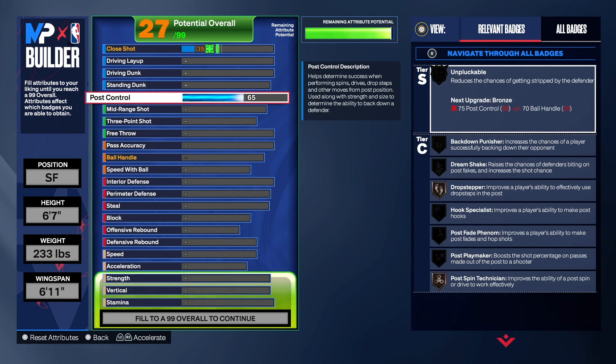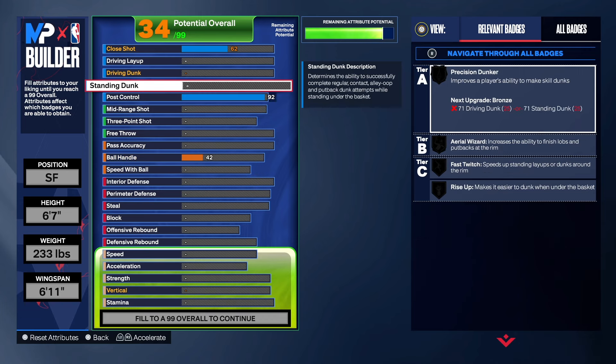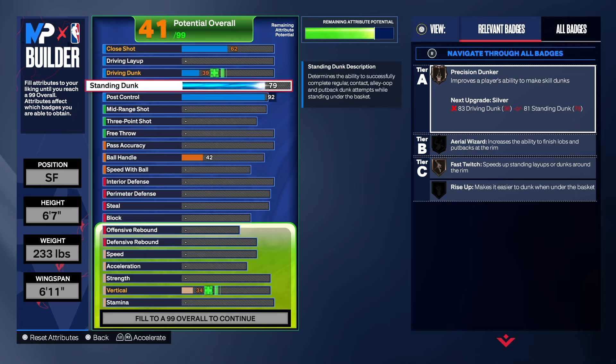A lot of people sleep on post control and it's so cheap. It's too late in the year not to try something - don't stick to the same script you've been using all year. Add that post control to your build. 92 post control gives you gold Unpluckable, gold Drop Stepper, and Hall of Fame Post Technician. Who doesn't want that?